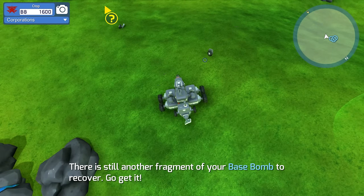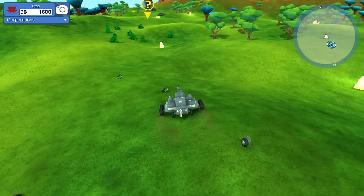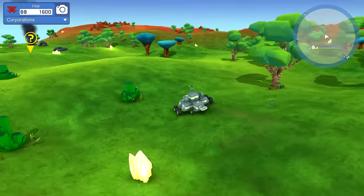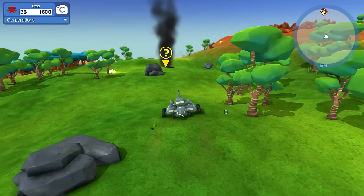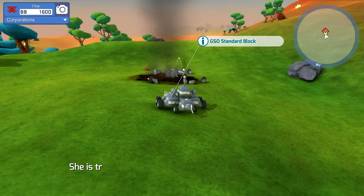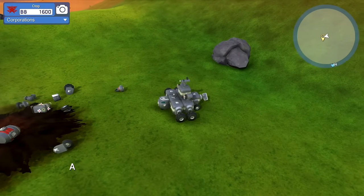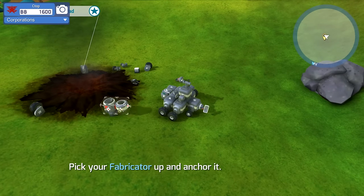Maybe we should have picked up that gun before. People are saying put blocks in front of your cab to protect it - that's a good idea, I'll do that in a second. Let's go find that fabricator. There's a person right there - didn't even realize it. There's some kind of western music going on here, it's nice. We got our fabricator! Let's go set that up.